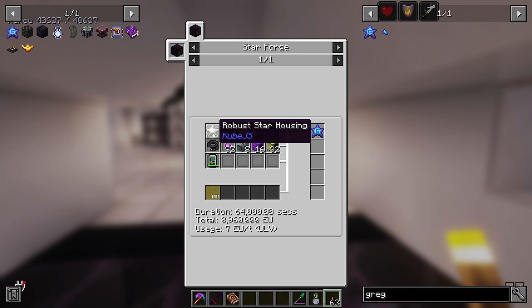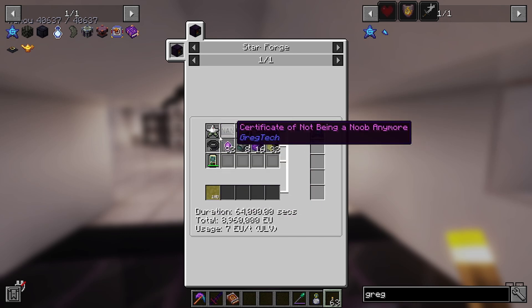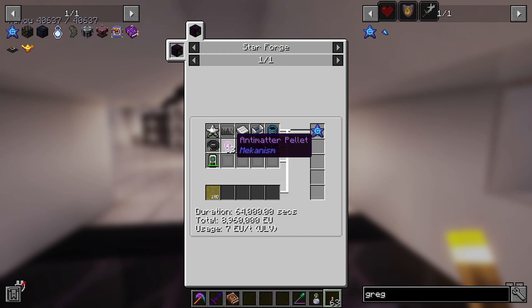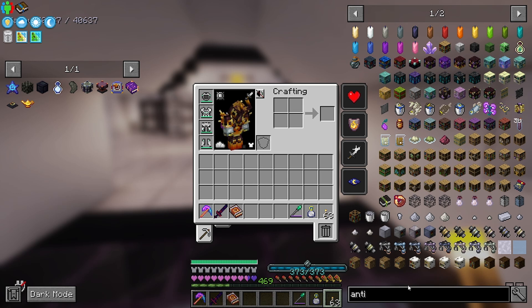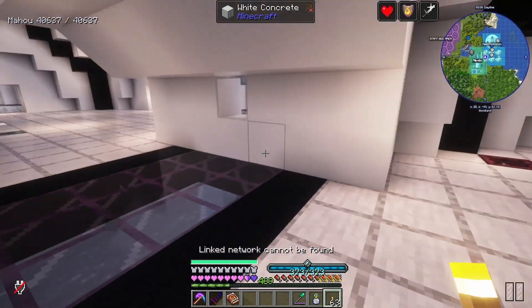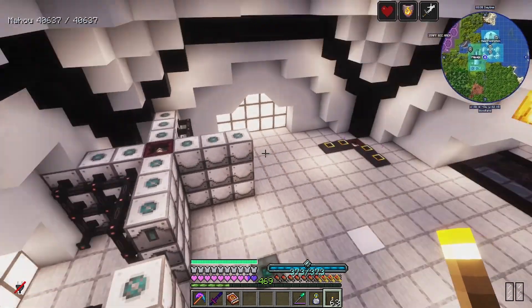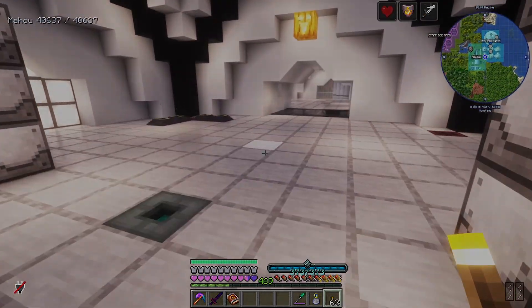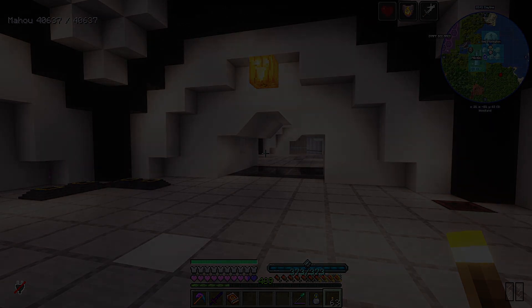I think I might just make a single Greg star. Liquid europium, then all of this — I've got all the antimatter pellets I think. I got a bunch of them a while back. Anyway, I'm going to call it here — thank you for watching, thanks for joining, and I will see you in the next one. Bye!